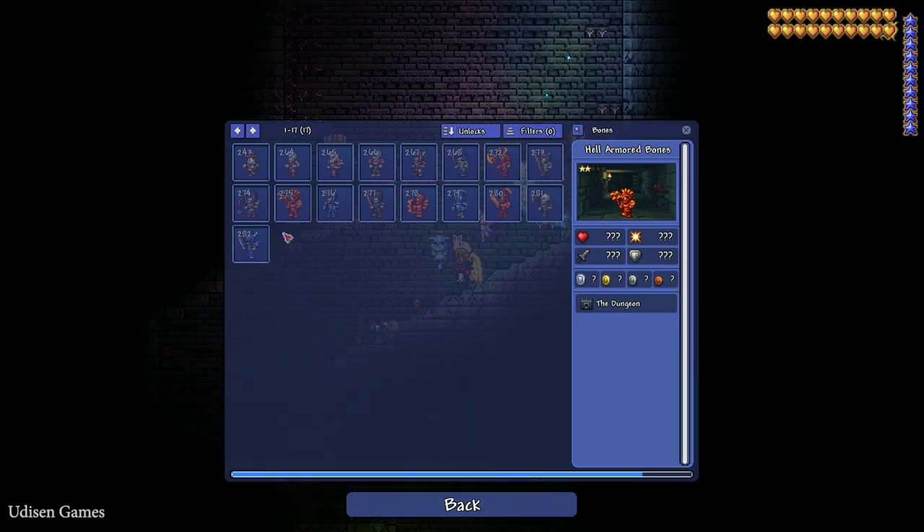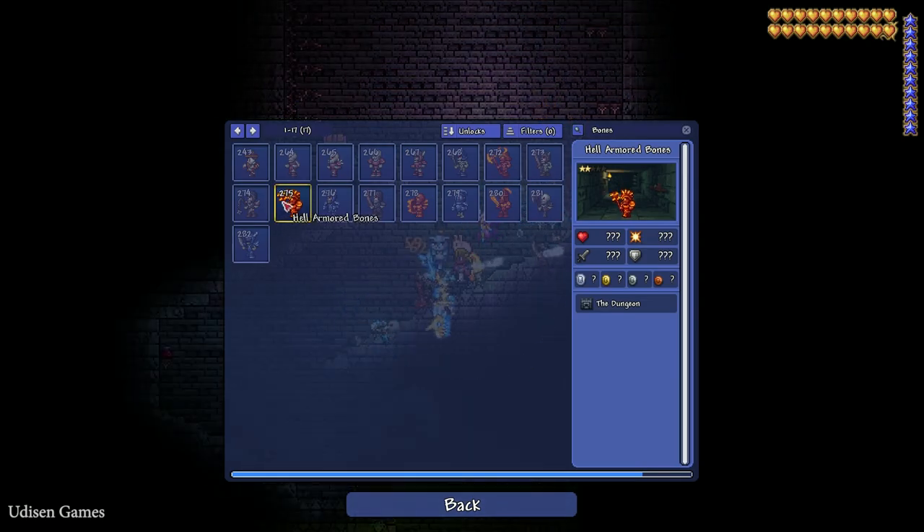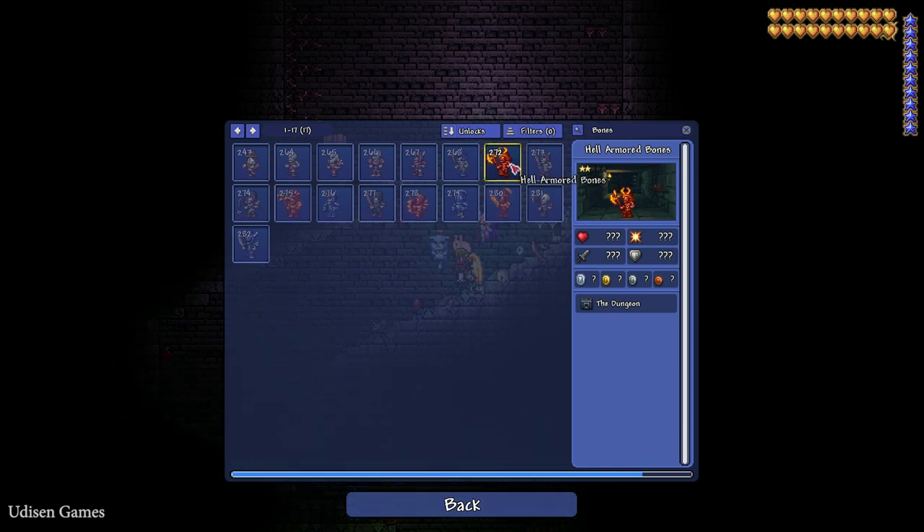Try to find and kill Hell Armored Bones, which have four different designs — this design, this design, this design, and this. Also Blue Armored Bones are also a good option.